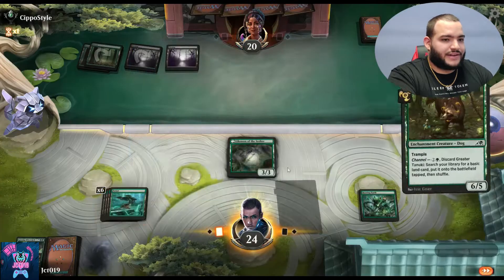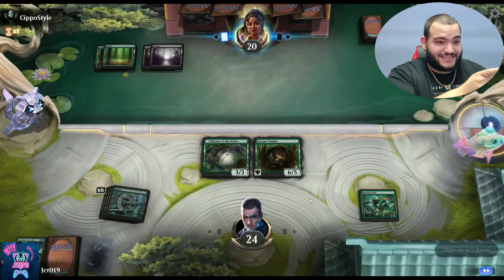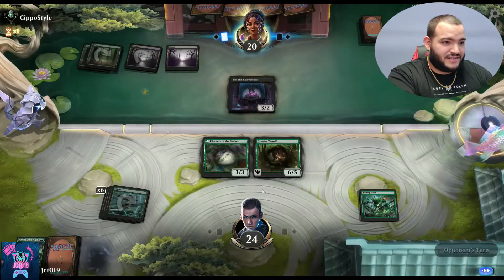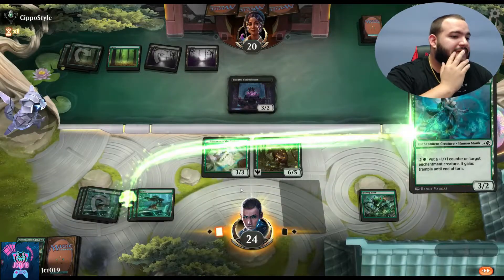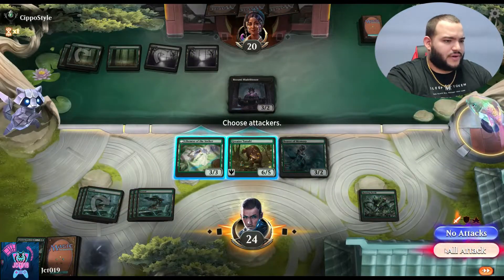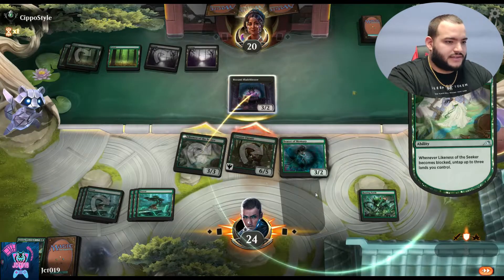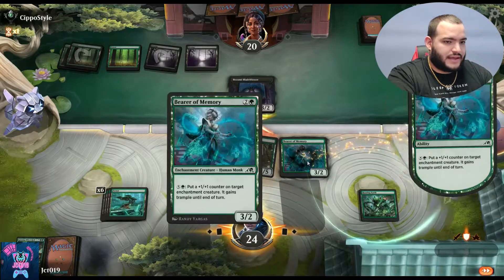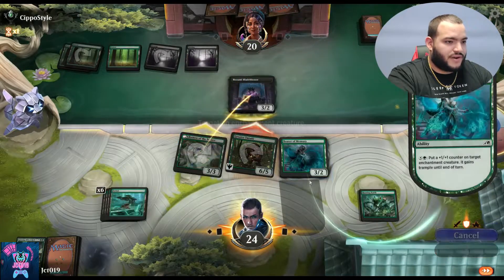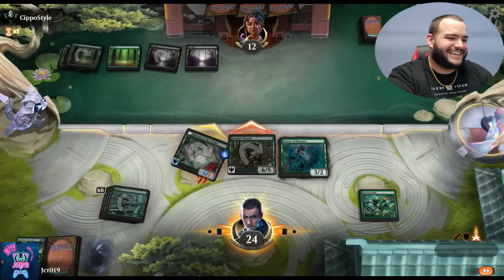There's removal, that's okay. Either way we've got enough to start bringing stuff down, so let's go ahead and bring Greater Tanuki in too. No responses for that. Bringing this in — we're swinging all the way. Untapped lands, and then we're gonna put a +1/+1 on that. Take it. Nice.